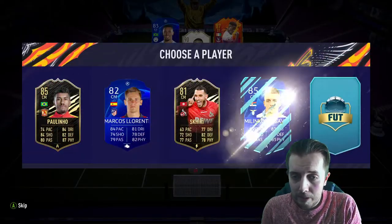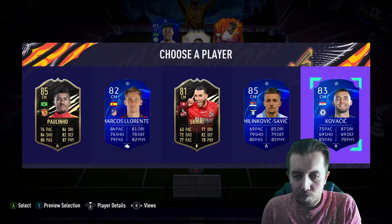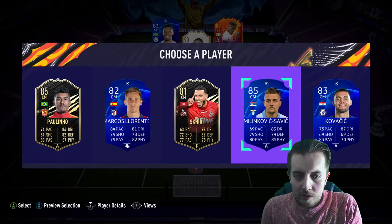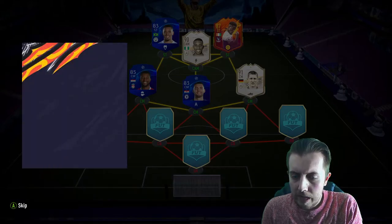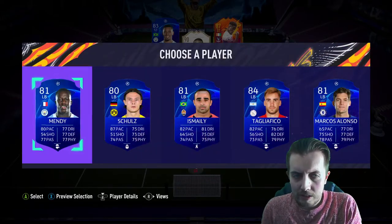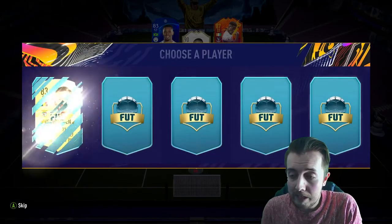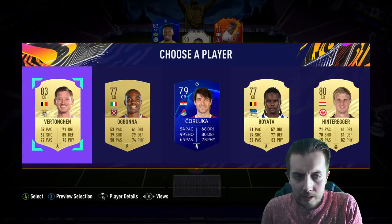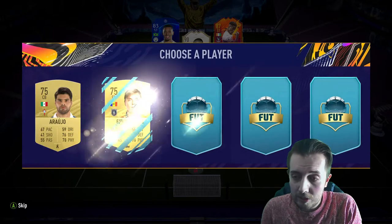Then we get a choice and I'm going to take Kovacic just for chemistry — not ideal. Then we get Mendy, not quite the correct French Mendy you want but it will do for now.